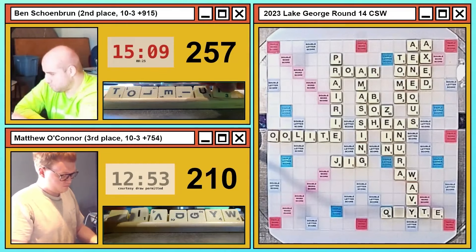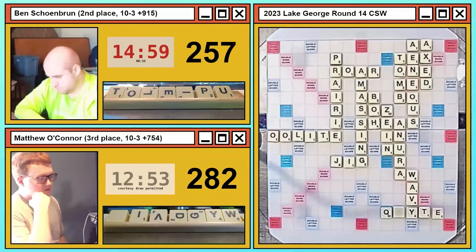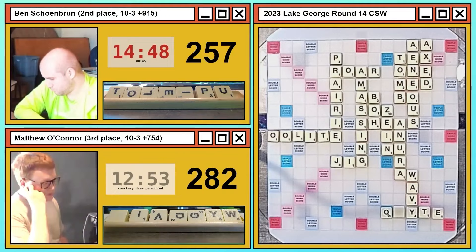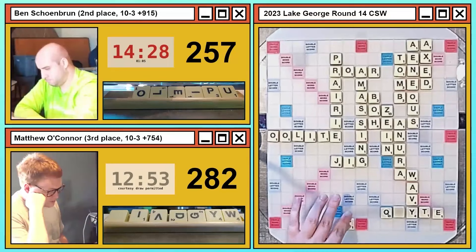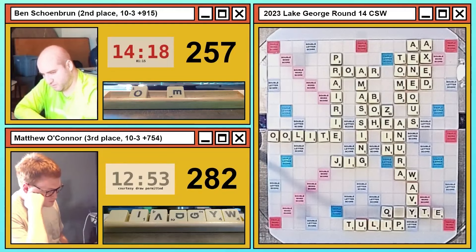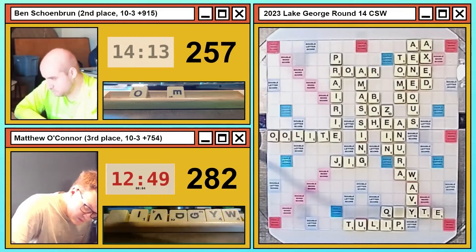Matthew might send this one right back, or — oh, QUYTE — is that it? Wait, I'm in the wrong lexicon — yes, it IS a word in Collins. Horrible leave, but he's cashing in the blank for a big score, so with those bad letters it's certainly the best play. That's going to give back QI plays to Ben — a test of his word knowledge. He's got PLUTEI, its anagram PUTELI, and the six-letter LOUPIT, each playing beneath QUYTE for either 35 or 36 points. You've got to do that, right?